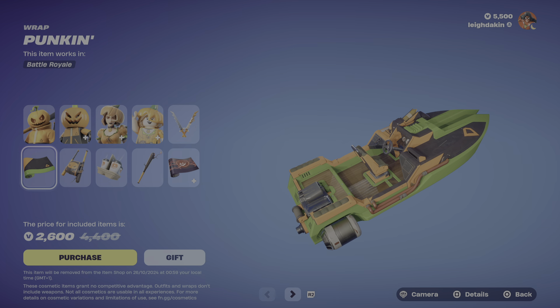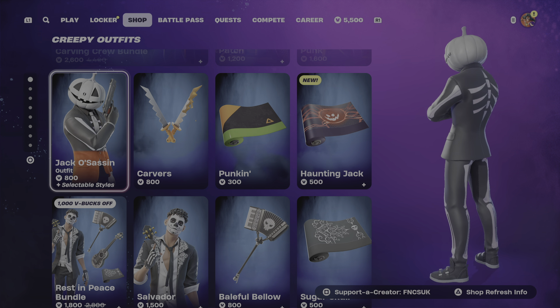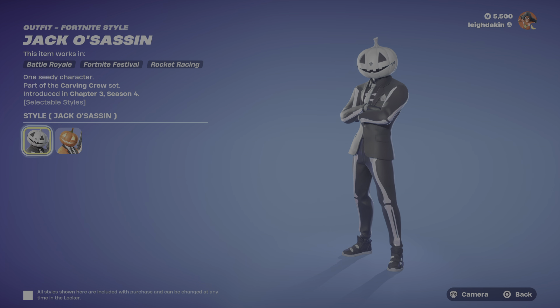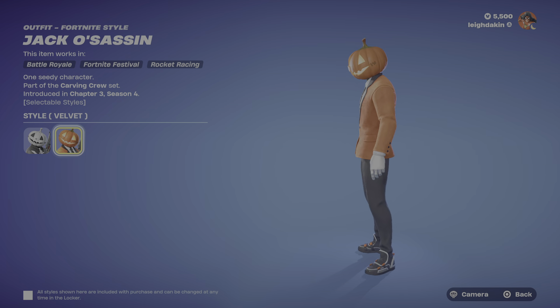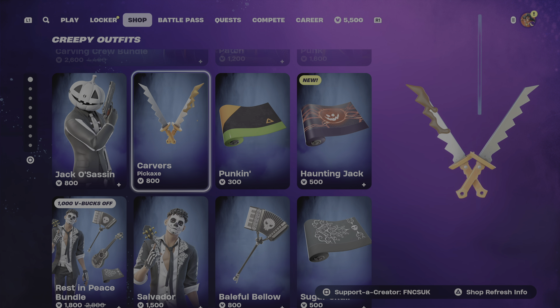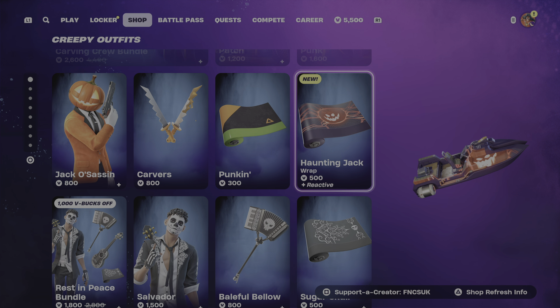You've got the heavy assault shotgun, SMG, sniper rifle, combat pistol, RPG, and the belt — this one's from Chapter 2 Season 4. Then we've got Jack Assassin for 800 V-Bucks. It's got selectable styles — Jack Assassin and Velvet — and he's kind of OP this season.